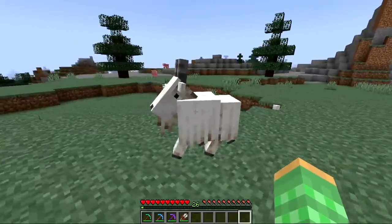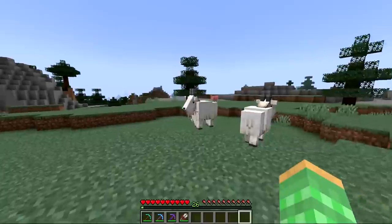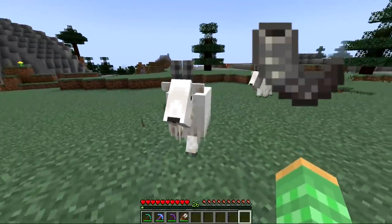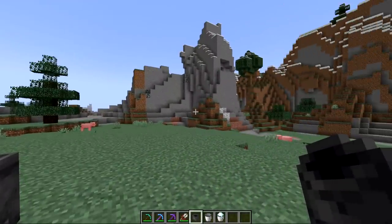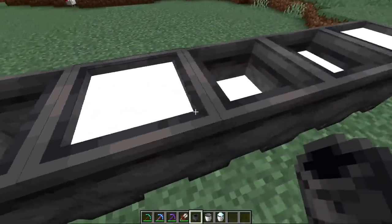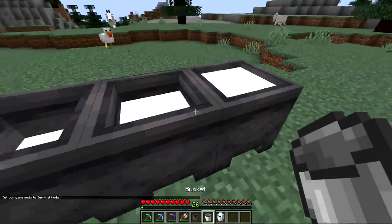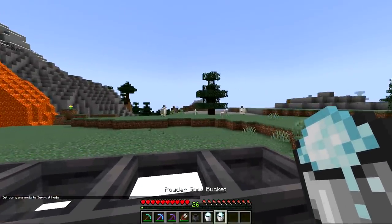Watch out — they'll try to headbutt you. When the goat attempts to hit you, if it misses and hits something solid like a tree, it will drop one of its horns. At the time of this recording, this isn't available in Java but it will be added. While in the mountain biome, or any biome that produces snow, when it snows there's a chance that if you put out a cauldron it will slowly fill up with layers. When it is completely full, you can pick it up with an empty bucket and you get another new item: the powder snow bucket. This also produces the powder snow block.